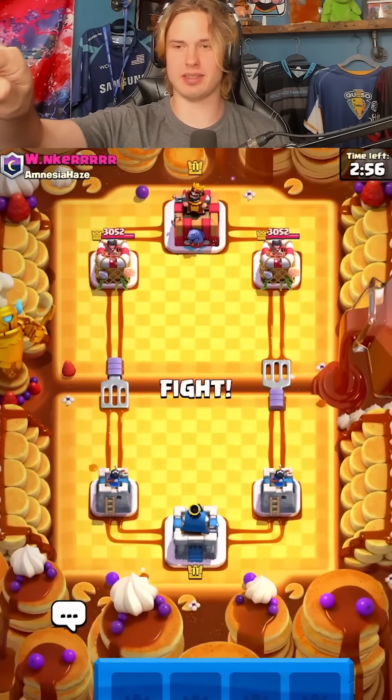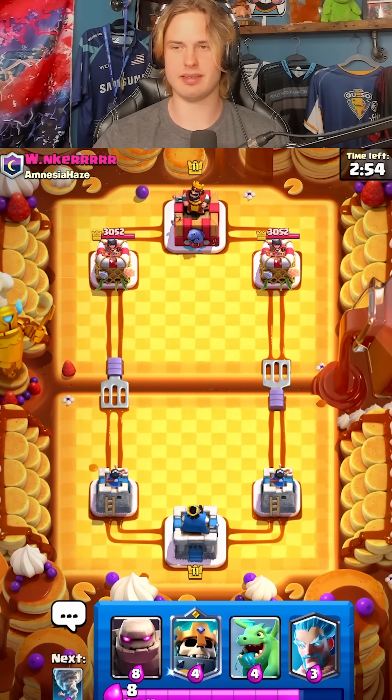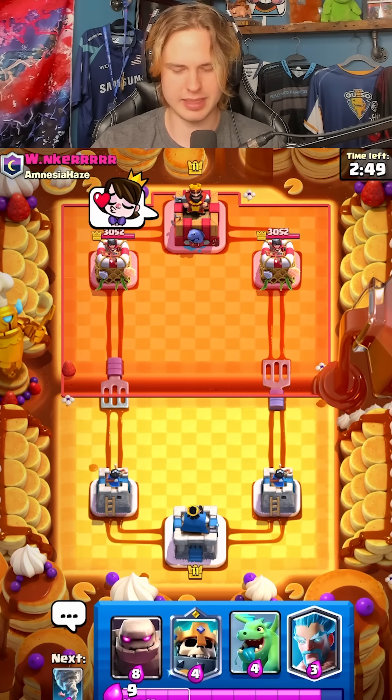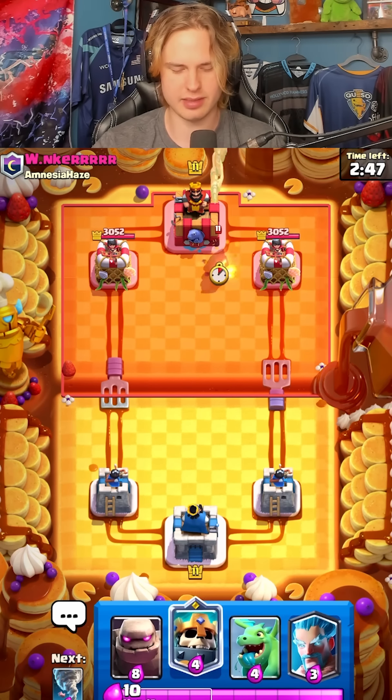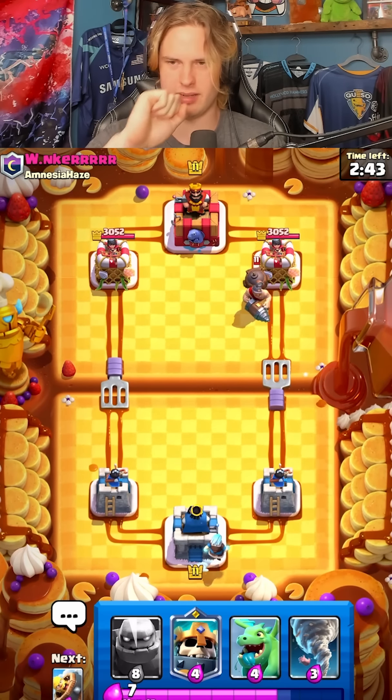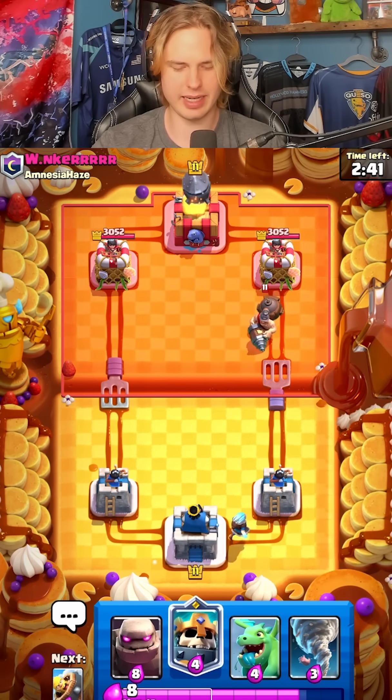We can do bomber next to JC, that's smart. Now I've got ice wizard instead of night witch, which is still fine. We'll see though.